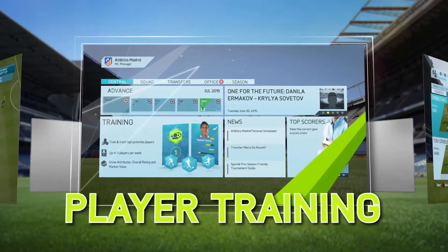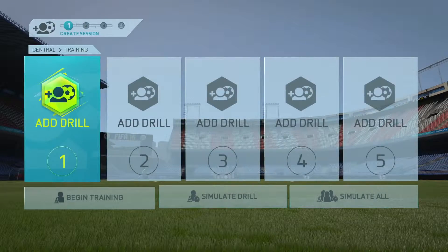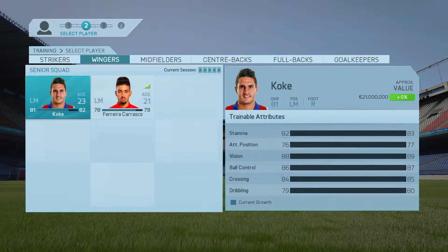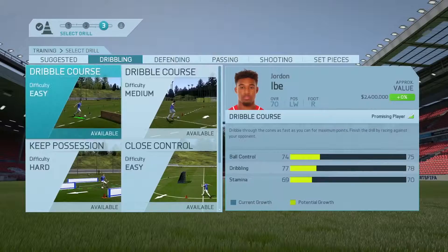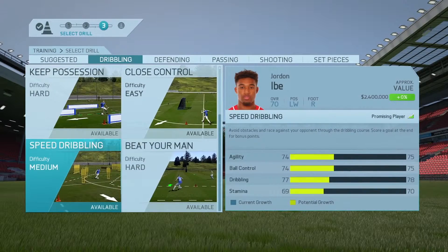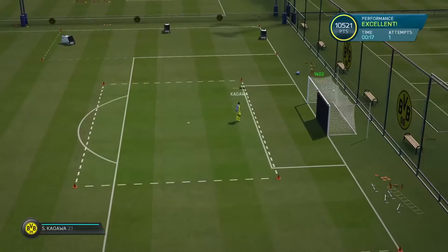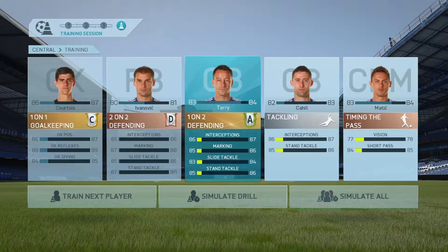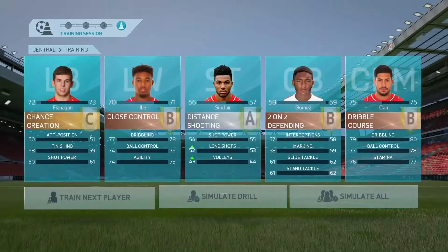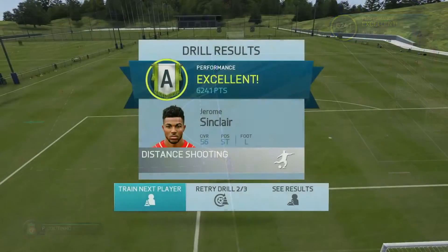The second big feature is player training, an important part of your job as a manager. You'll be able to train your squad to increase player attributes and boost player development. In between matches, select up to five players from your squad to train in one of 30 drills, each focused on developing specific attributes like finishing, passing, or tackling to name a few. Focus on your established players to keep a strong starting 11, or on youth players to transform your club into a world renowned footballing academy.